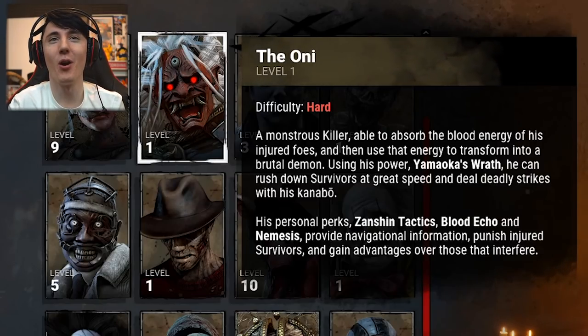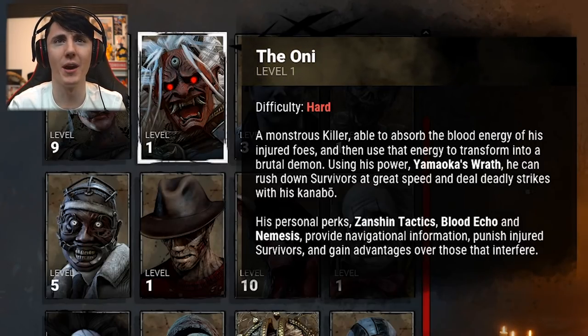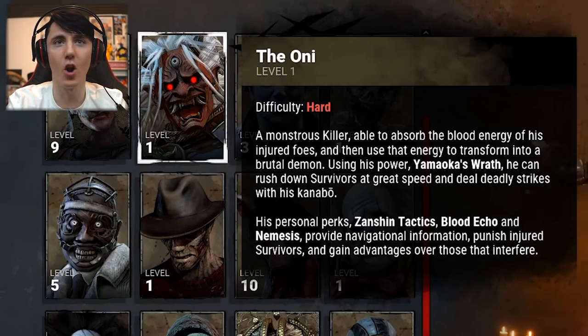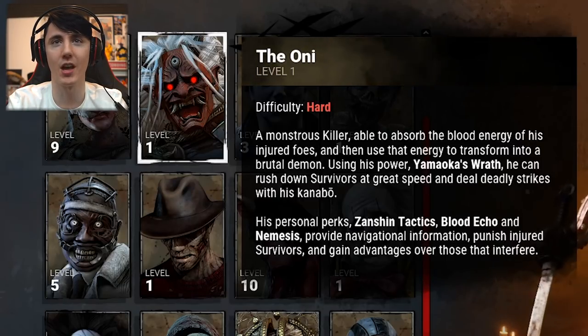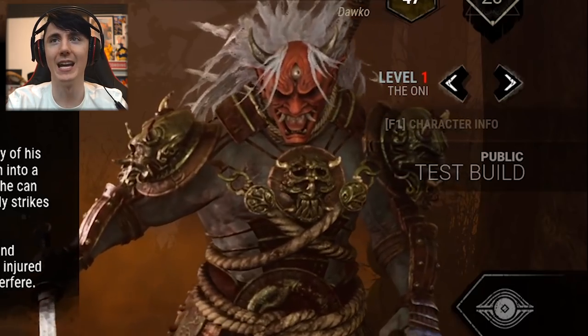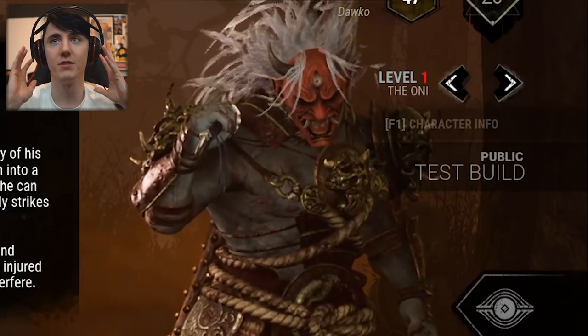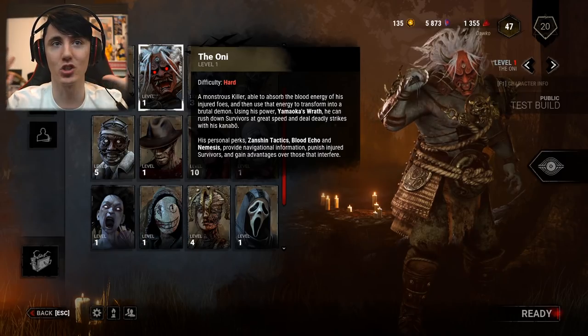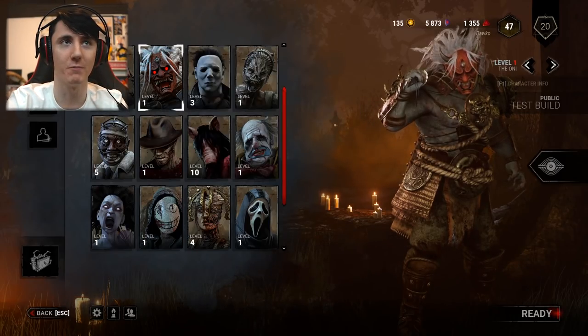His personal perks are Ancient Tactics, Blood Echo, and Nemesis — navigational information to punish injured survivors and gain advantages over those that interfere. He looks amazing, doesn't he. So this is basically a samurai, and he looks amazing, and he's huge — he's a big beefy boy.